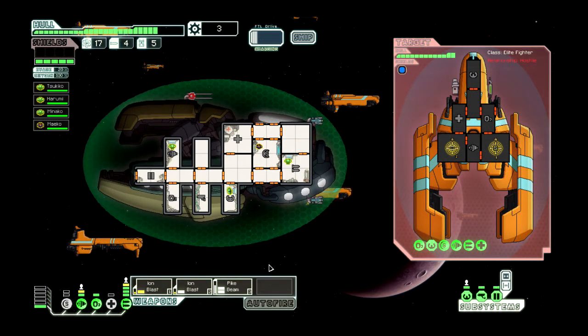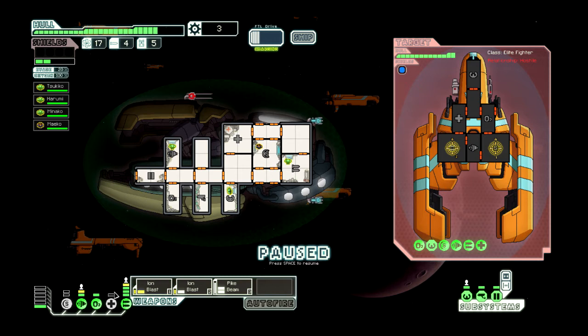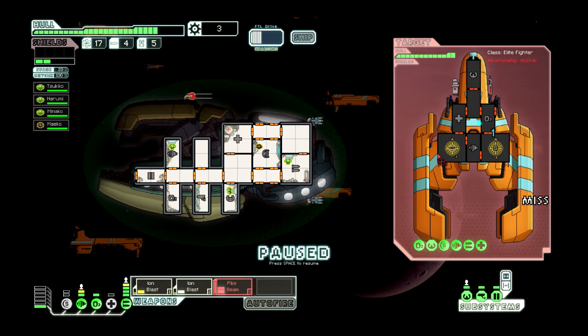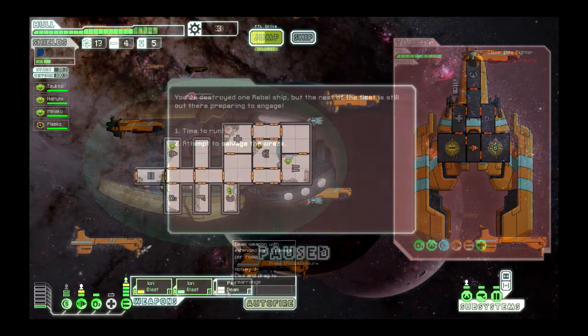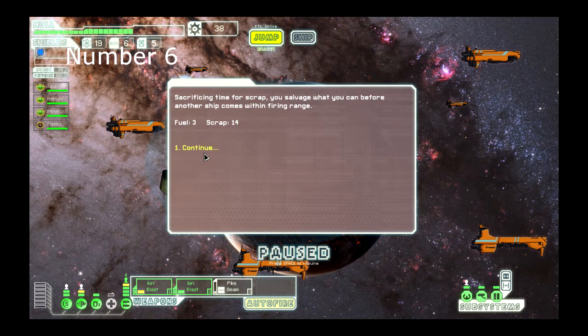At number 7 is the Turning the Tide mod by Kiev. This mod alters your encounters with the rebel fleet to increase your risk-reward factor for gathering supplies, so it may end up being worthwhile to attack the approaching fleet and try to stop their advance in the sector. Or it may result in your terrible death. The choice is yours.